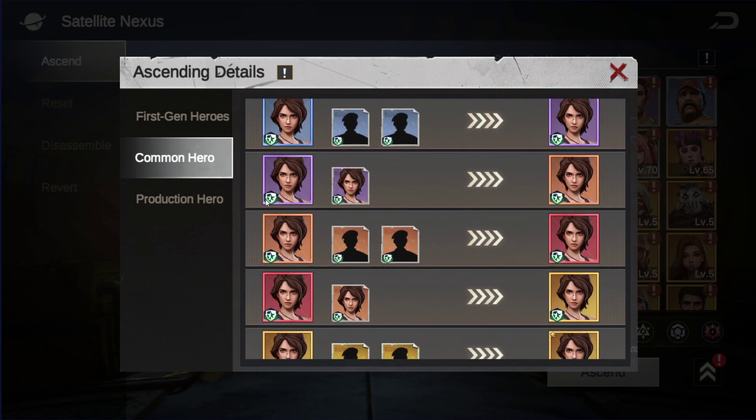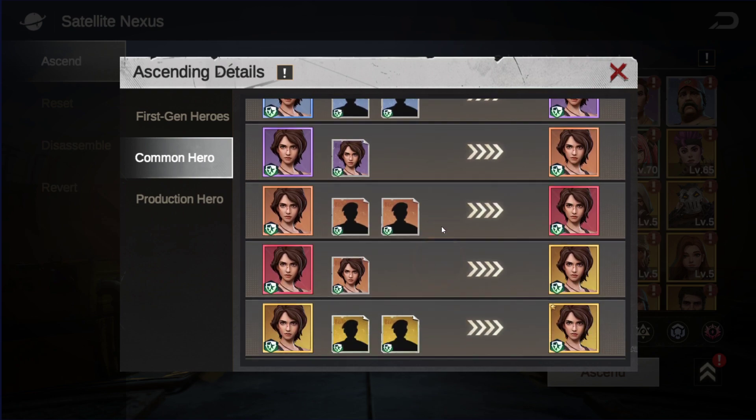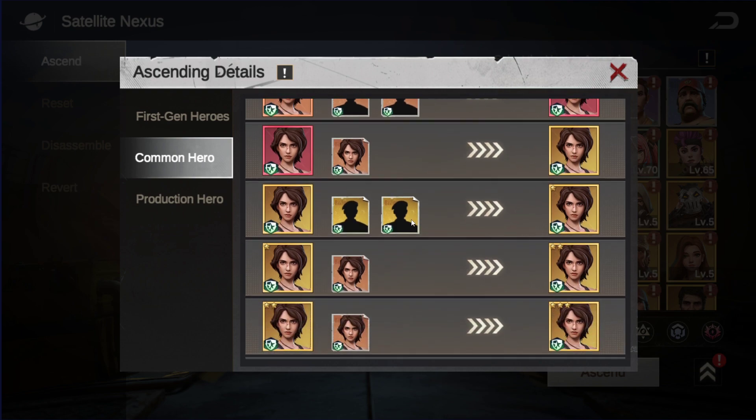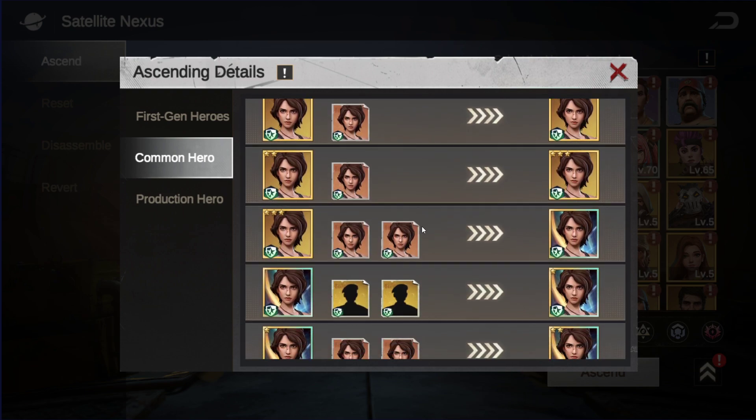Next one is going to be purple, and then again you need the same hero. And when you get to orange and want to get to red, you can mix them again — red and orange to turn it to gold. When you want one gold star, you can mix them again, and then you see it just keeps going forward.